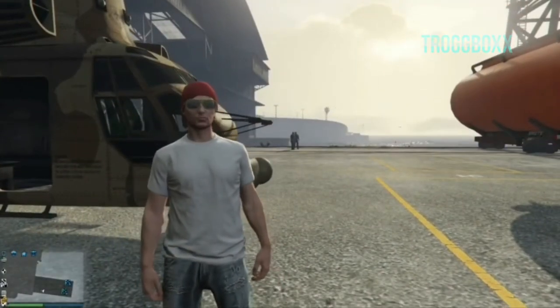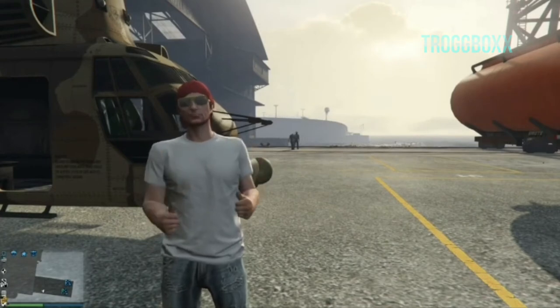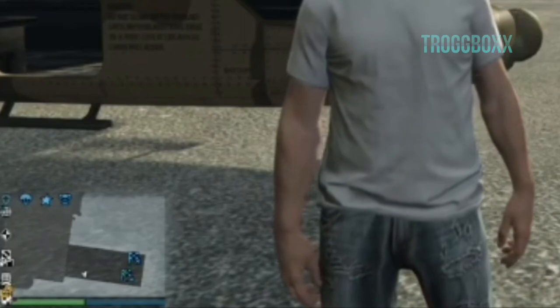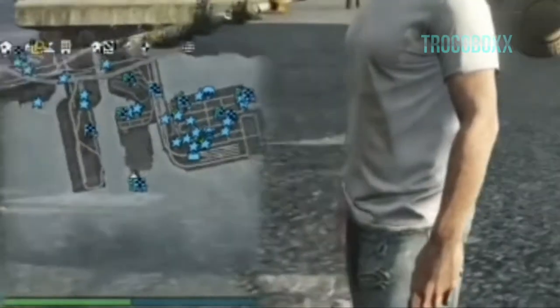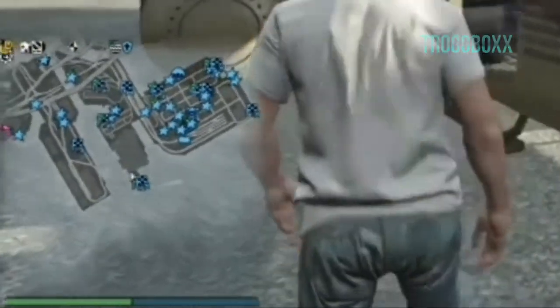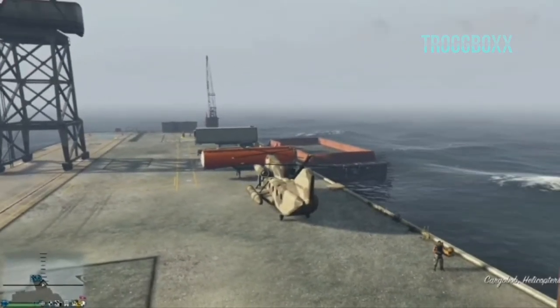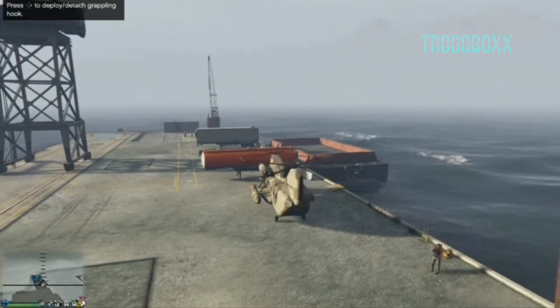In order for this glitch to work you're going to need a cargo bob. If you don't own one you can get one at the naval port just east of the airport, but aircraft spawns depend upon what level you are and there's a mix of information out there regarding which aircraft spawn at which level. I've seen some people say that cargo bobs spawn at around level 20 and others say around level 30. Either way though, you're going to need one. Once you've got yourself a cargo bob you need to head over to the FIB building in the center of the city.